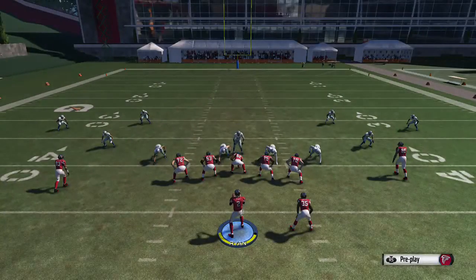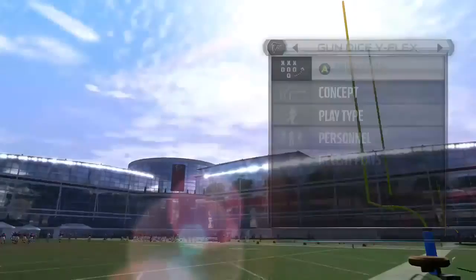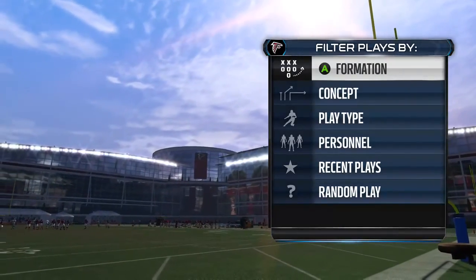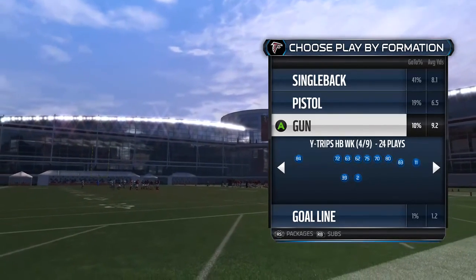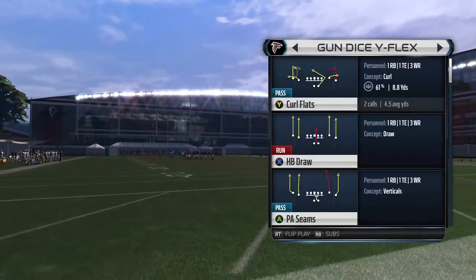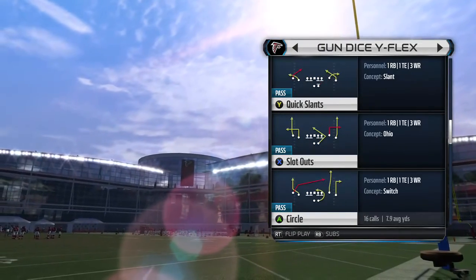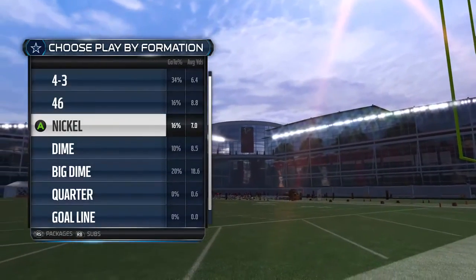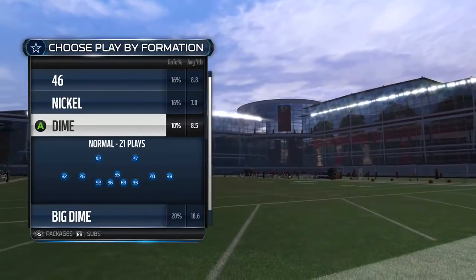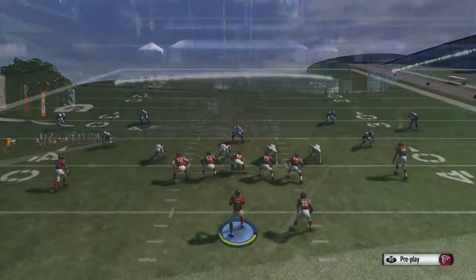Next play we're going to look at is called Circle. I gave you the same setups for Circle that I do against Cover 3 — four of them. A lot of what I do is make sure the setups are the same for Cover 3 and Cover 4. I did that for a particular reason: so you don't have to worry too much at the line of scrimmage about whether it's Cover 3 or Cover 4. The same setups work against both, and I try to keep those consistent.